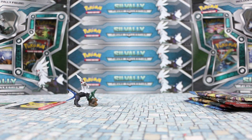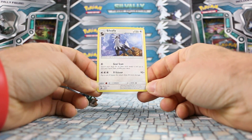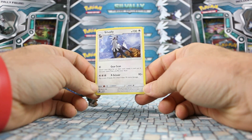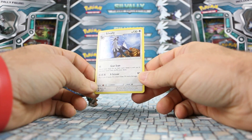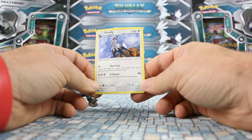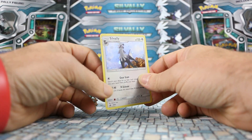Let's take a look at the promo holo. Silvalli is SM64. We have Gear Scan for one colorless — search your deck for an item card, reveal it, put it in your hand, then shuffle your deck. Then there's X Scissor for 90 plus damage at three colorless — flip a coin, if heads this attack does 30 more. Very neat looking card.